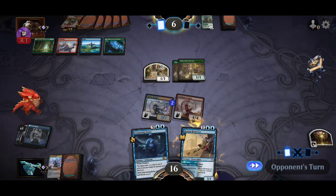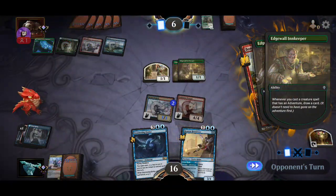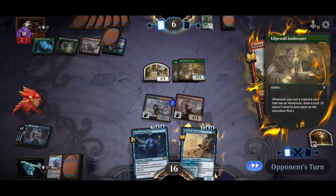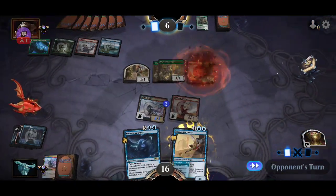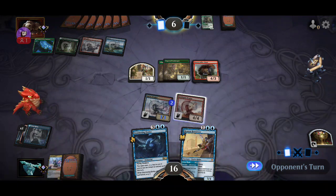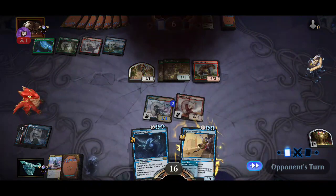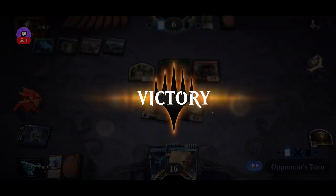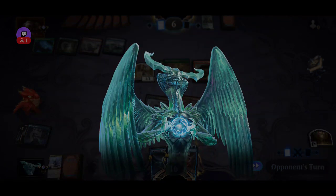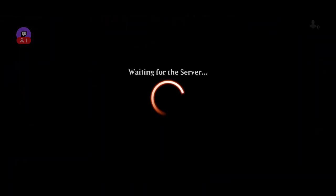If they have the 6-6 switch — they draw two cards, trying to see if they can find something. Yeah, fight! Because they fight it, we play the Brazen Borrower and hit them. All right, thank you guys for joining — I hope you enjoyed this draft and these matches.